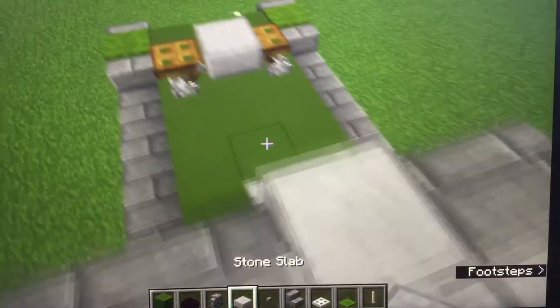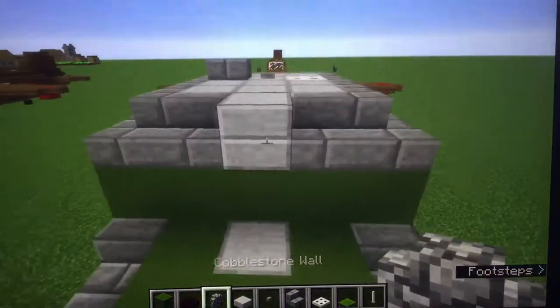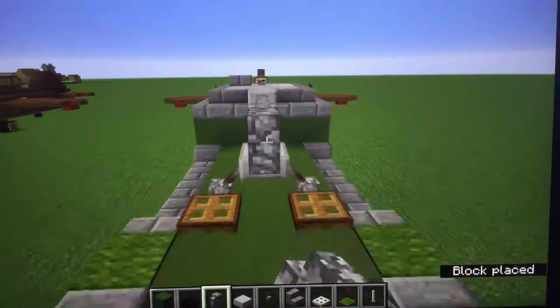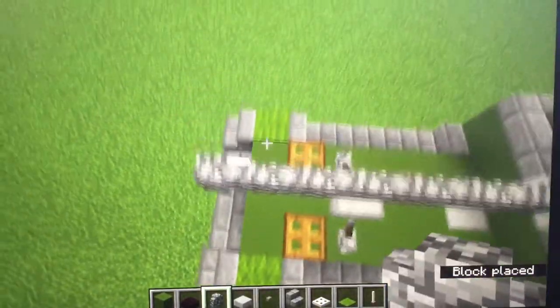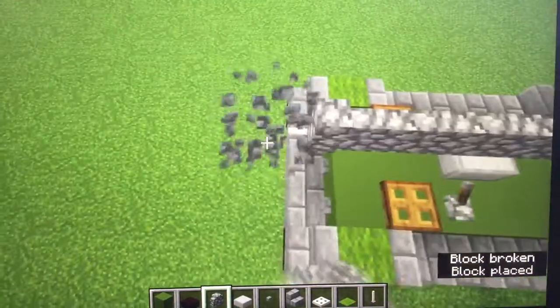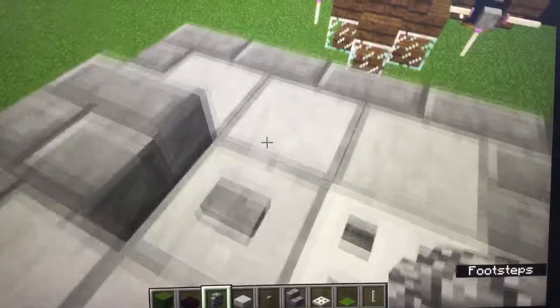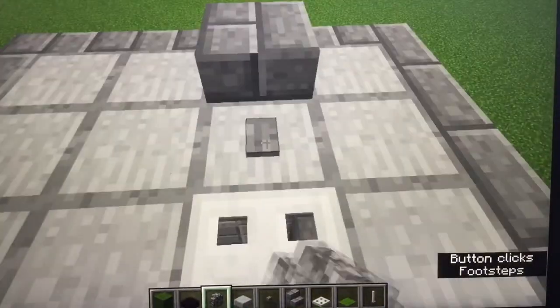Now you're going to want to put on your 88 millimeter gun. Drag this cobblestone wall all the way to the front, or one above — like that. I don't really care. Now for the inside...